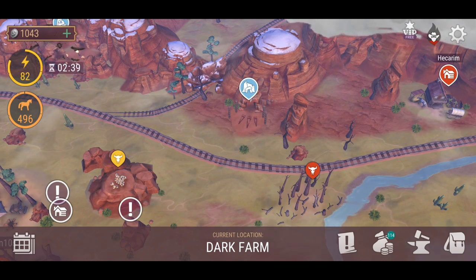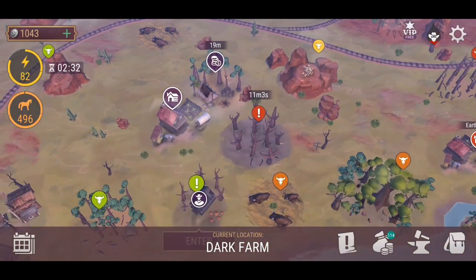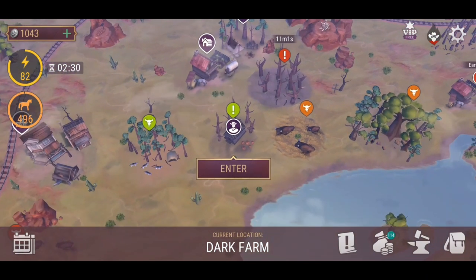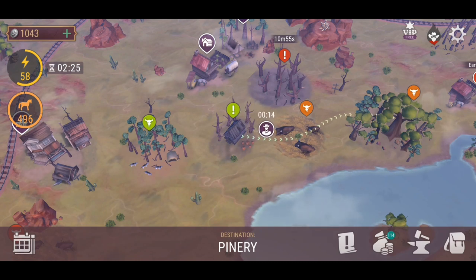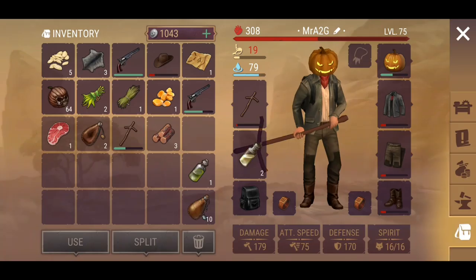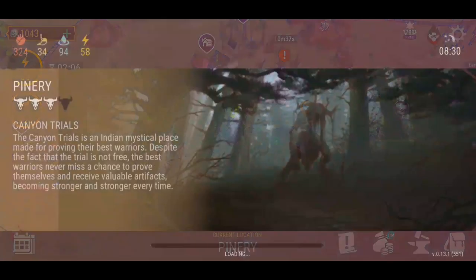I don't know exactly how much or if this is a different sort of map that you need to acquire. As you saw before there was a piece — it's a piece of a map, we're going to find 50 of them. I don't know how fast we can actually acquire all these pieces, whether they're just going to come to us in single units or potentially come in multiples — that I'm not too sure.